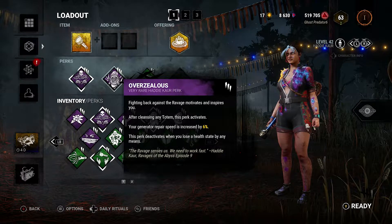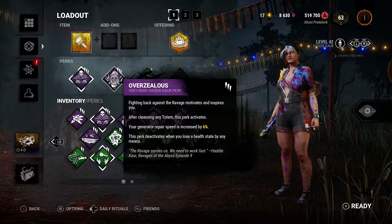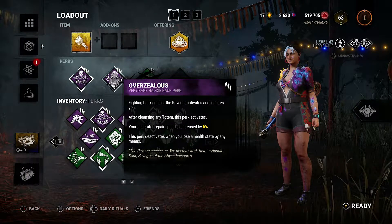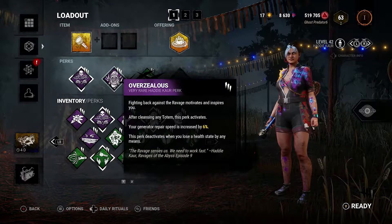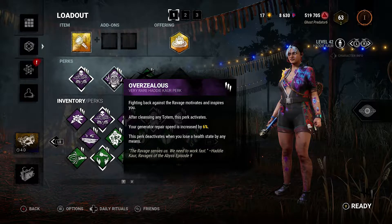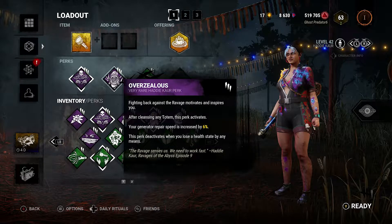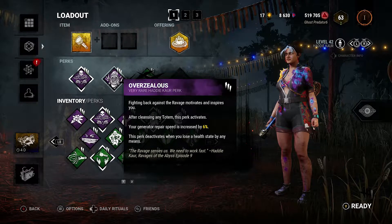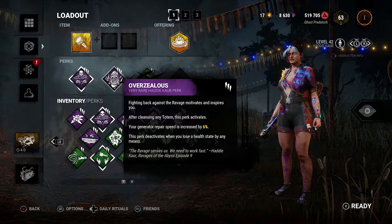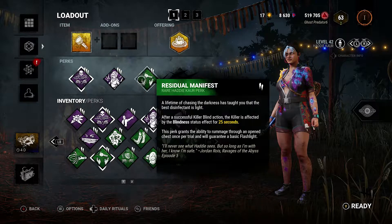Another good perk is Overzealous. Once you cleanse a totem, your generator repair speed is increased by 6% — that's the very rare version. However, if you take damage or lose a health state, you lose this perk. So the downside is you get a bonus for generator repair speed, but if you are damaged, you lose it.